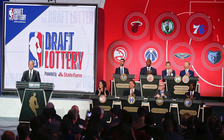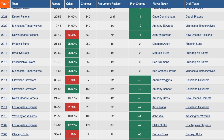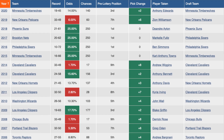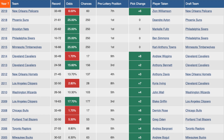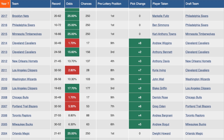This is a look at the results of the 38 draft lotteries from 1985 to 2022. Believe it or not, the team in the pre-lottery number one position has only won the lottery eight out of those 38 times. The second best odds team has won it four times, and the third best percentage team has also won eight lotteries. The LA Clippers have won the most lotteries with five wins in franchise history.